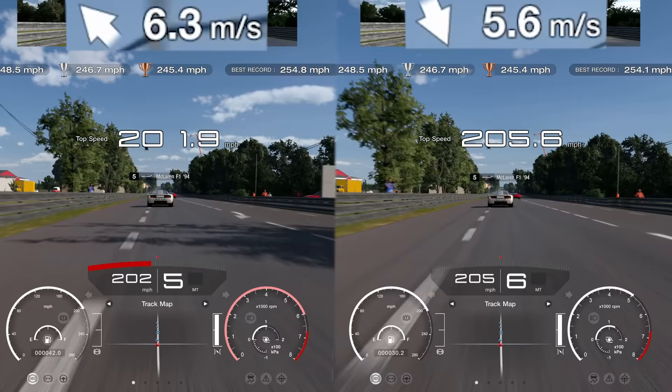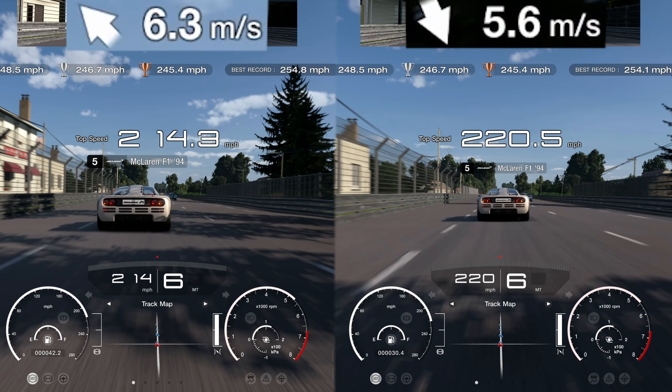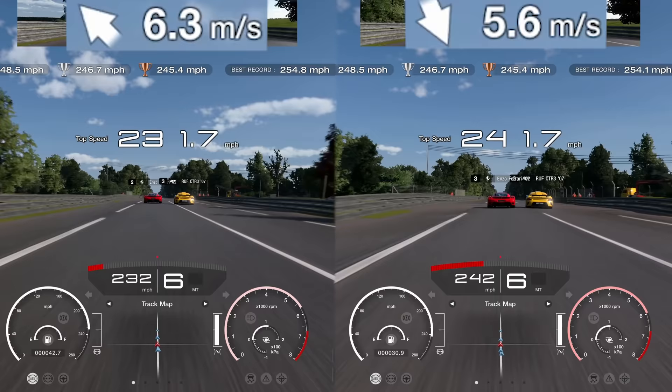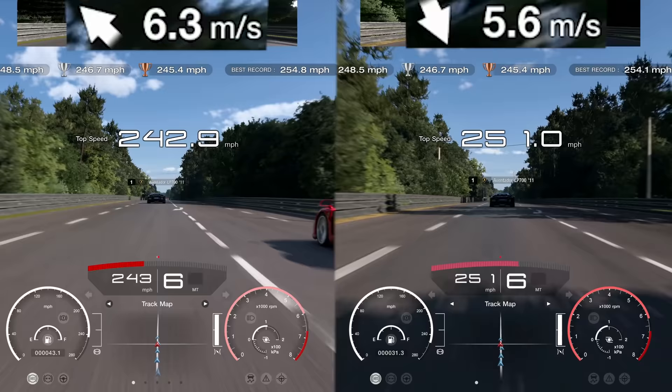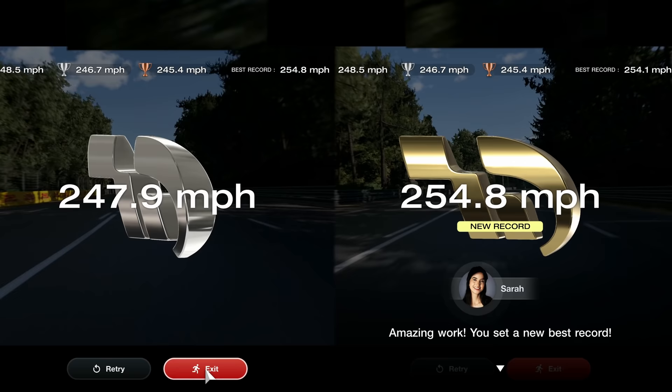This is totally controlled by the AI, so this is significant. We're going to follow this through as we go down the straight and keep an eye on that wind speed, which doesn't really change — I did see it change on the odd run but not on this one. Now look: because of the tailwind we're now up to six miles an hour difference. We've gone from two to six and we've not changed anything. The cars were differing their positions based on wind because some have higher drag coefficients. On the right we're already catching the Aventador well into the 250s, getting a record of 254.8, while on the left we didn't even get gold.